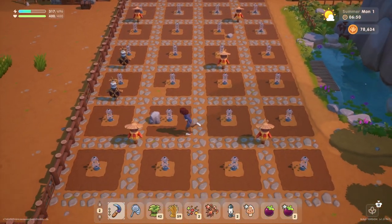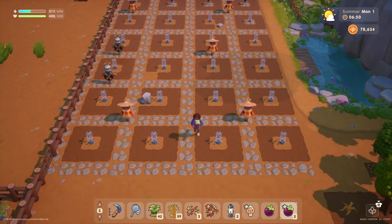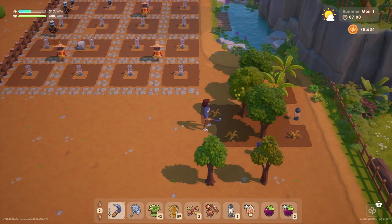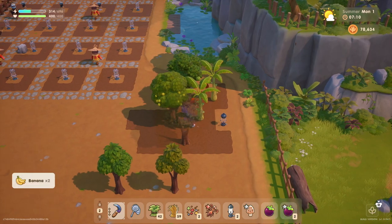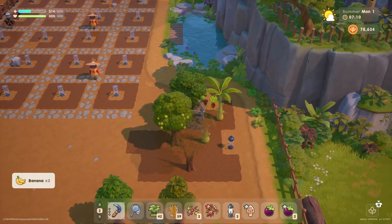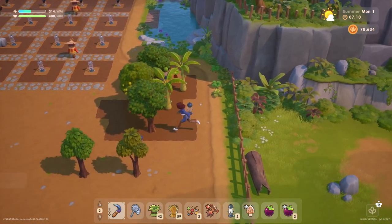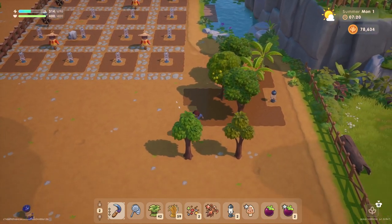We got some rocks in our way, so let's get rid of that. Oh, we don't have our pickaxe. And some of our trees are gone, some are not. The banana tree is still here. This other tree I'm not sure where it is, is still here. So we're not going to be really able to utilize this space too much.